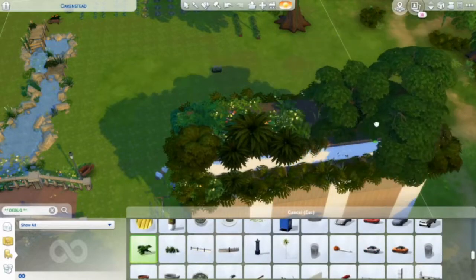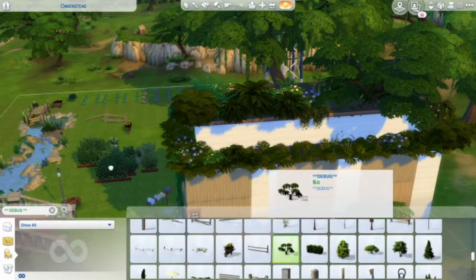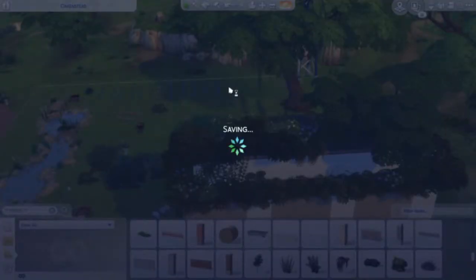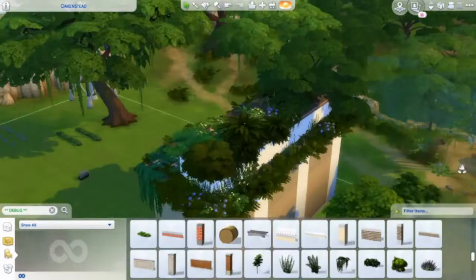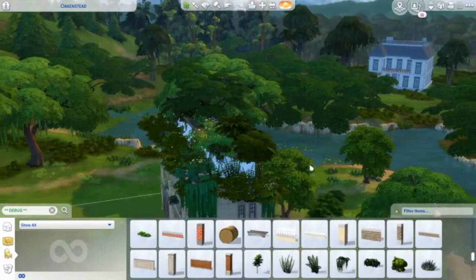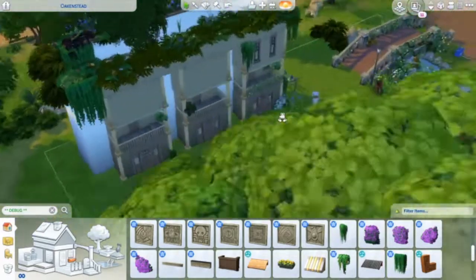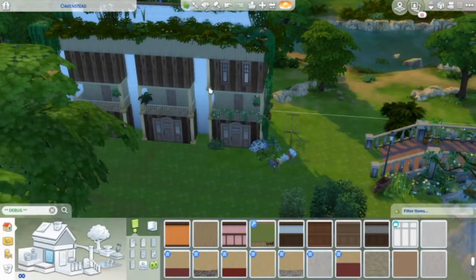That's exactly what you need when you're looking at an eco build. There are a few things I wanted to go through today, and one of them is talking a little more in depth about the debug menu and how you guys can use it. The more packs you have, the larger it's going to be, and it has all the hidden base game items. I had a particular question about the little mailboxes stacked next to each other — I found those in the debug menu and I believe it's an Island Living object.